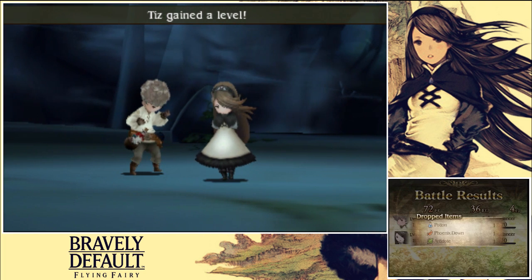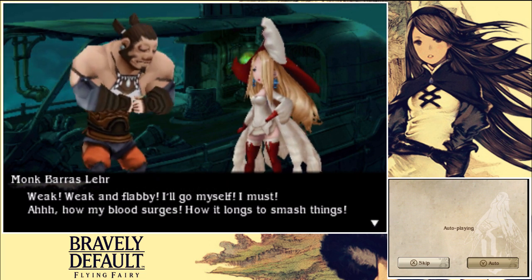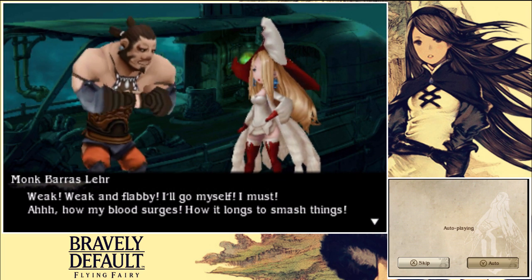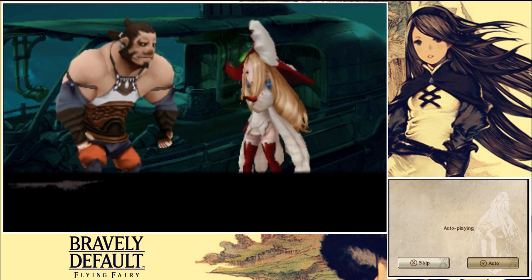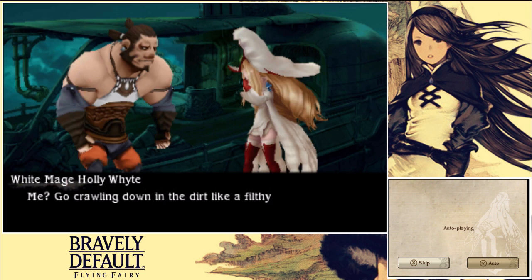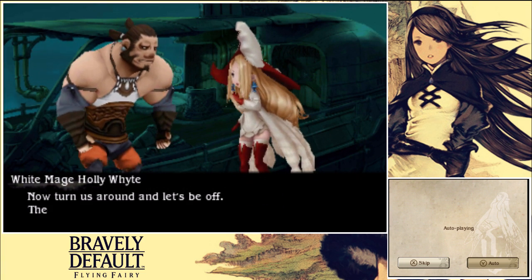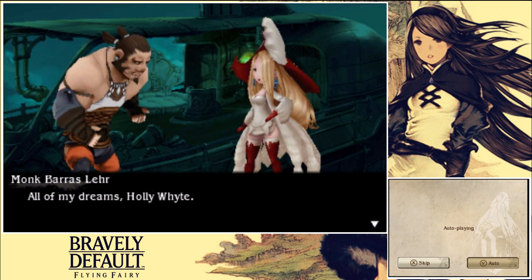Got a Potion, Phoenix Down, and Antidote — not bad at all. Weak and flabby! I'll go myself — I must! How my blood surges, how it longs to smash things. Like our airship. You're the only one who can steer this boat, dumb ox. Holly White, must you dash all of my dreams? Me go crawling down in the dirt like a filthy henchman in these white robes? Please. Now turn us around and let's be off. There will be plenty of time to play with her again once we've resupplied. All of my dreams, Holly White.